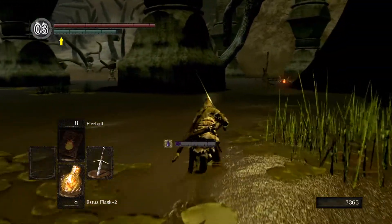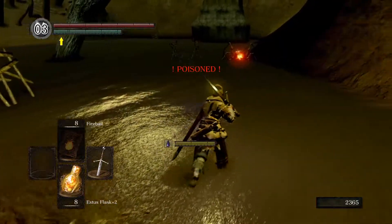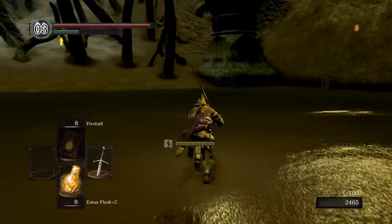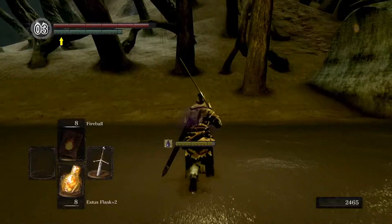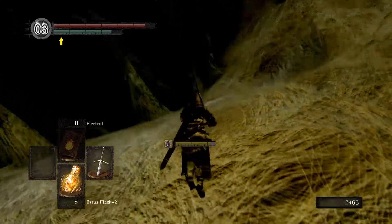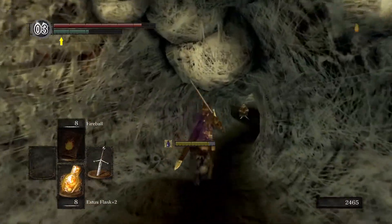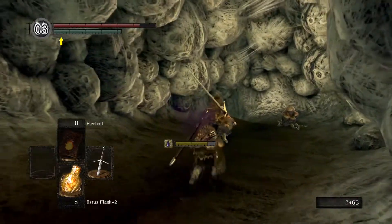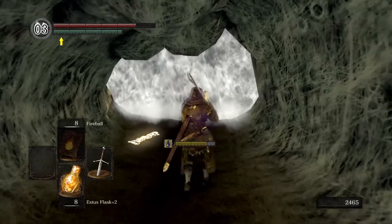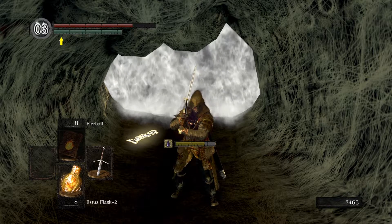You can see some trolls or ogres that have boulders — if you get close enough they will throw those at you and they will hurt. Around this pillar there is an item: a large titanite shard — I believe it's our first. That's the next step up for upgrade materials. Now we're poisoned. We haven't been to the Darkroot Basin or Darkroot Garden yet, which means we don't have access to any consumable items that can cure poison. So I'm just going to wait this out. What you can do is wait outside the fog door — this is Quelaag's Domain. You can wait until this poison runs out, top your health up, and then go through — if you don't want to fight while poisoned.